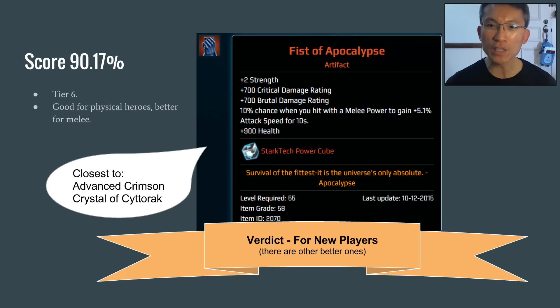Feast of Apocalypse is mainly for physical heroes and better for melee heroes since there's an attack speed boost as well. The score is only about 90.17%, putting it in Tier 6 in my book. The closest comparable is ACCC, which is quite readily available. The good thing about Danger Room is that you can keep rerolling at the vendor to get the max roll. For a new player it's probably good, and if you see a high-rolling one maybe consider it.